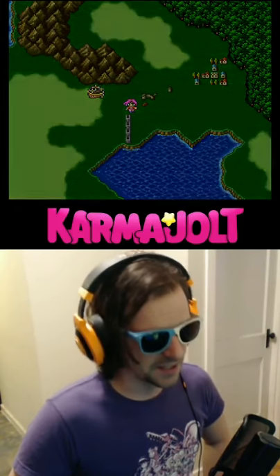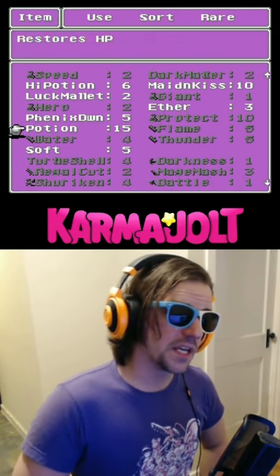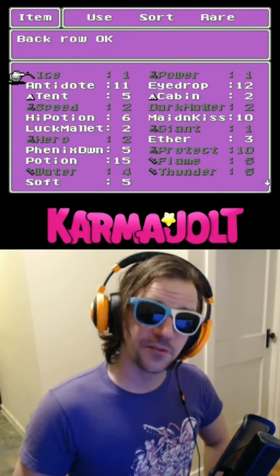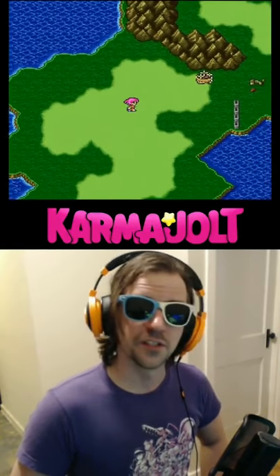You know what would be convenient? 99 elixirs. So, let's get some using the item duplication glitch in Final Fantasy V. First thing I'm gonna do is make sure I have zero elixirs in my inventory, then place a single ice rod at the top of my inventory. It doesn't have to be an ice rod, but I'm using that as a specific example for simplicity's sake.